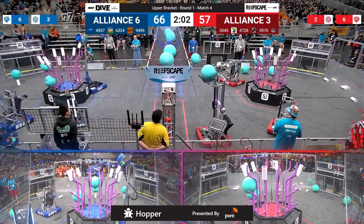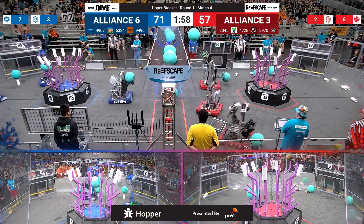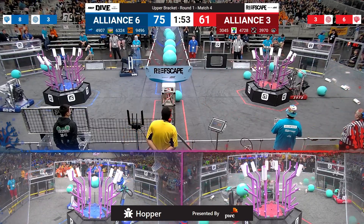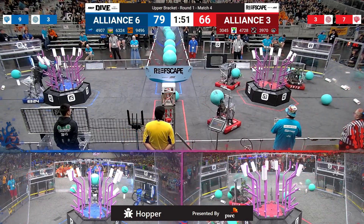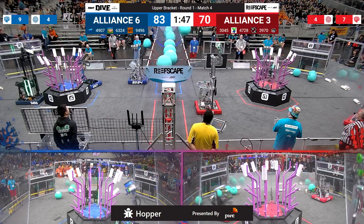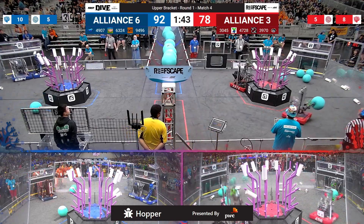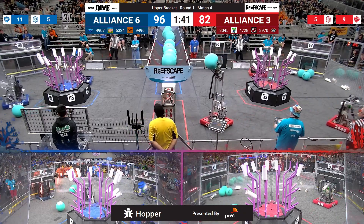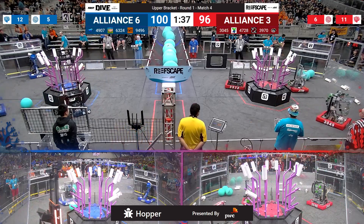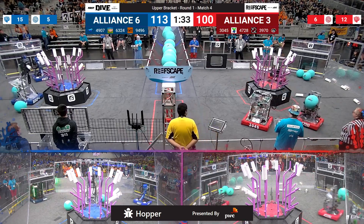Algae up in the air, link waiting their turn over on the blue side of the field — throwing that one up, and it has a little too much speed as it pops over into red territory. It is all algae here early. Team 3970 getting the coral started for the red alliance. Similar story over on blue — the blue machine 4907 Thunder Stamps out of St. Thomas, Ontario, beginning to fill up this reef for the blue alliance, now joined by their teammates. With the algae taken care of, they are filling up level four fast and keep the lead 108 to 100.